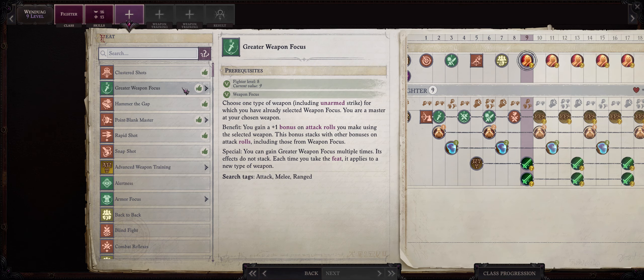For level 9 let us pick Greater Weapon Focus: Throwing Axe to increase our AB. We also have our first weapon training ability — my favorite to pick early on is Trained Initiative. This will highly increase Wendwag's initiative score, and because she is a ranged character, it helps for her to go first before the enemy, as she can hit them from far away. Let's pick Weapon Training: Throwing Weapons again.